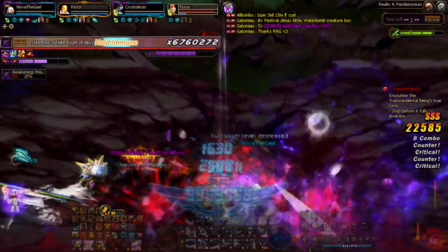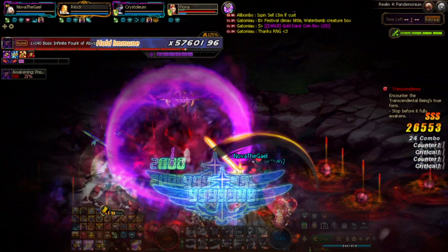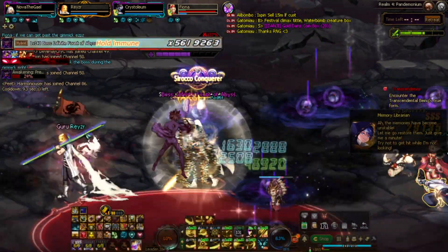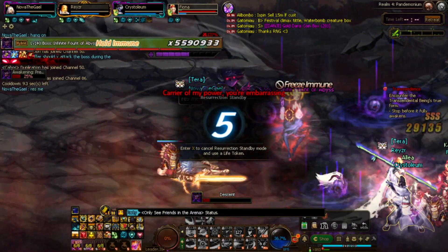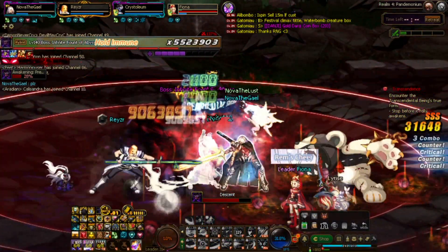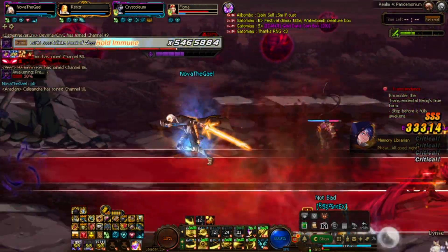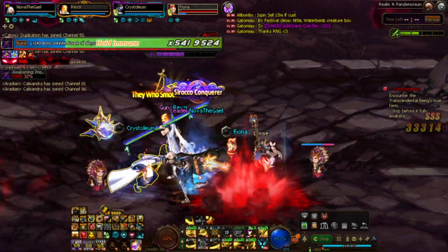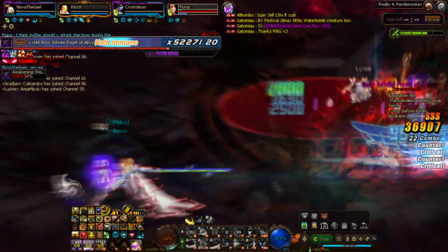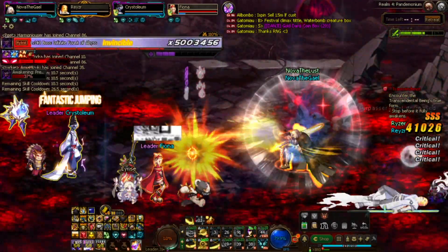You gotta reduce the mana shield that he has by going into a different dimension and normal attacking it, and then you can do damage. So if your party is strong enough, normally what you do is skip phase 1 without using 3A, and in phase 2 you reduce the mana shield then use 3A to burst him down. For his gimmick — there's a small explosion where you gotta go around the map. If you're targeted, don't stand near the small balls around the map. Same as level 3, there's a big explosion — that's pretty much it.